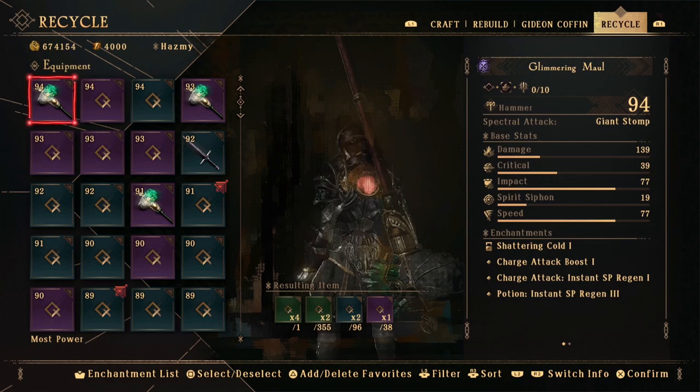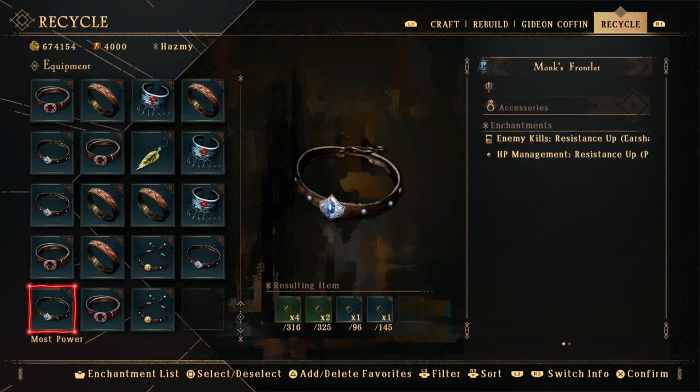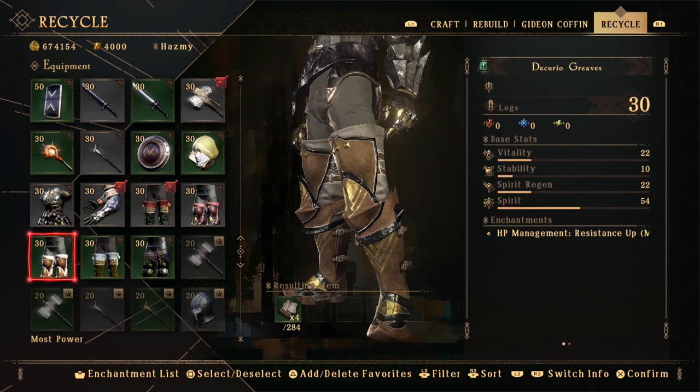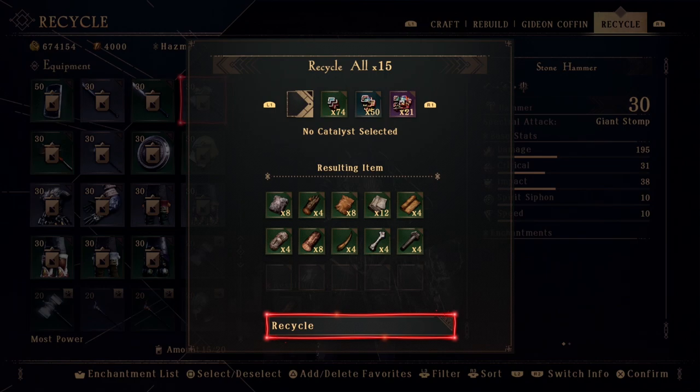The second feature you will have unlocked in the Forge is recycling. This is pretty straightforward and doesn't need much introduction. You choose the items you don't need and you basically disassemble them into crafting materials. It is free and doesn't cost you anything. For recycling, you will be able to use special consumable items called catalysts. These stones will increase the amount of materials you get from recycling, and the higher the rarity of your catalyst, the more materials you receive.